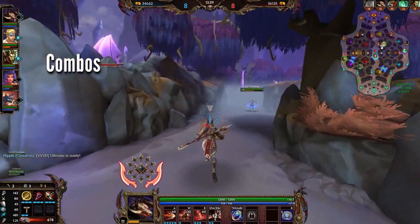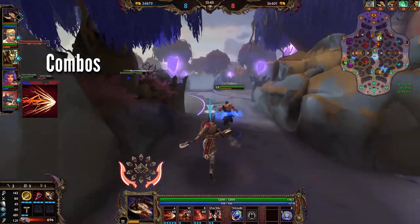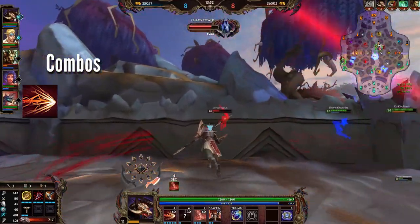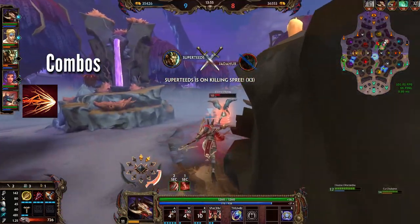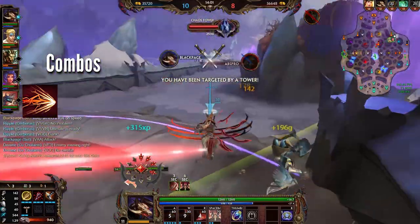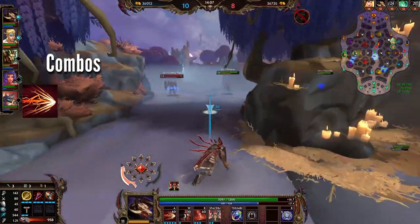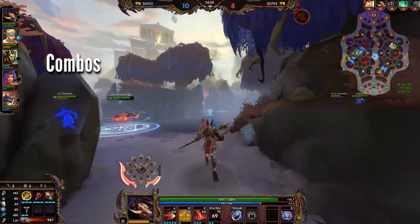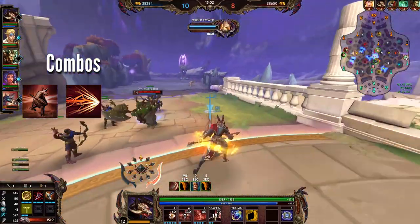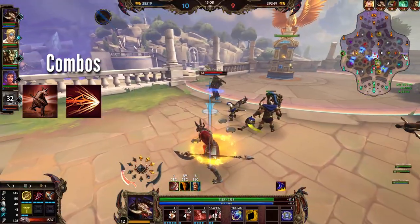When it comes to combos, there are straightforward ones and more complex ones. The first is simply using his 1 without anything else — it has 230 base damage at highest rank, which is only 60 less than Ullr's 1 with 10% more scaling. If you don't have mana for anything else, it can still pick off or slow a target. The better combo in most situations is using the 2 and the 1 together, which heavily ramps up the base damage and scaling. Even if you miss one, you still get the benefit of the other and the slow still goes through.